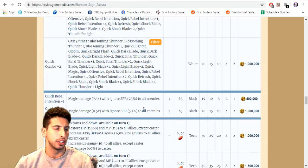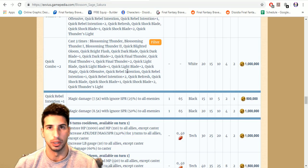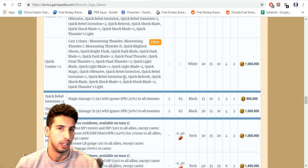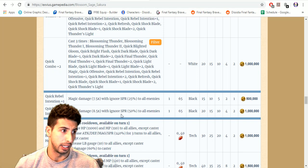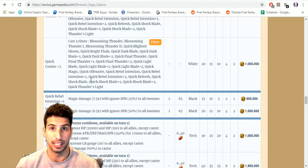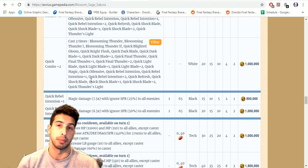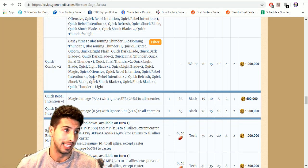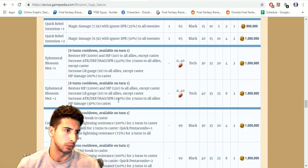Quick Rebel Intention plus two deals magic damage 8.5 times with ignore spirit 50 to all enemies. You'll use it occasionally, but if you're fighting a boss weak to lightning you'll mostly use Quick Final Thunder to build up that stacking damage. With Quick Combo being able to triple cast, on turn one you can cast damage mitigation, the Bolting Strike chain move to lower lightning resistance by 80, then cast Quick Final Thunder and keep building that big damage.